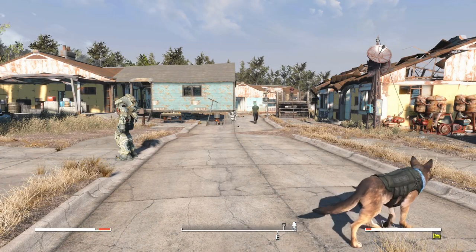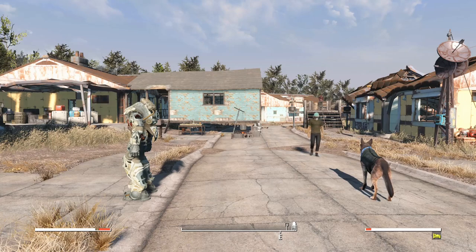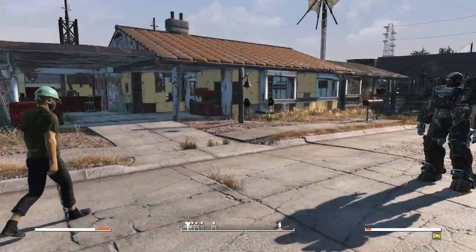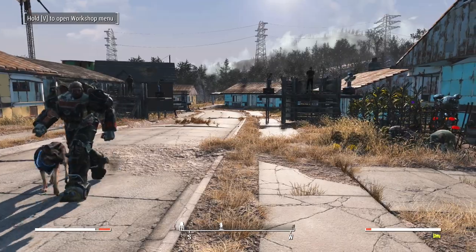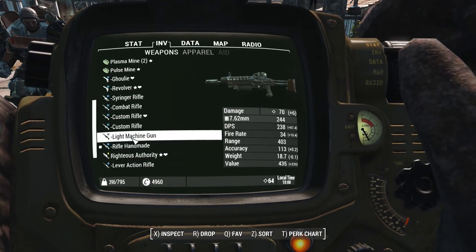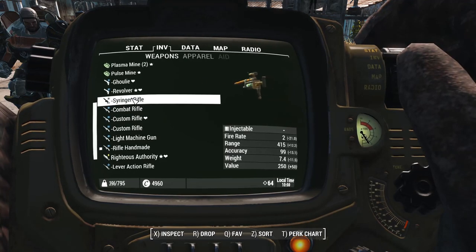Good morning and welcome back to Fallout 4 Horizon. This is Horizon 1.8 and it's a survival guide, but also my let's play. I've been doing some work, changed a few things around, and done some experimentation - because that's what life's all about. I want to have a sniper weapon that isn't necessarily a sniper rifle, and I've even played with the syringer.